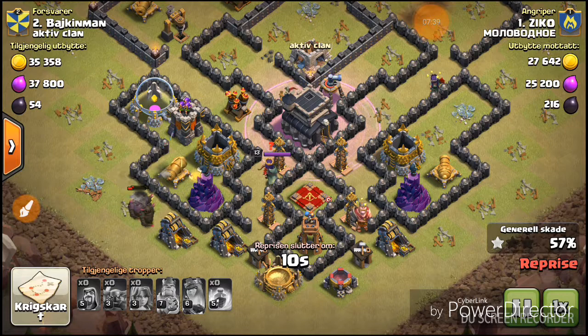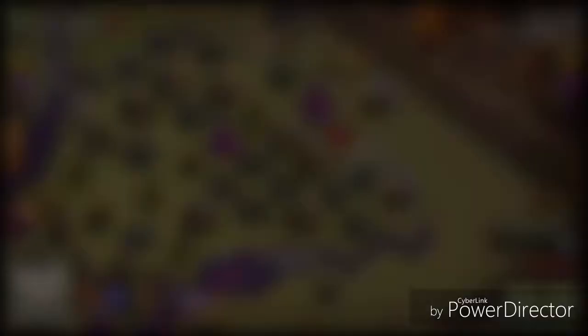In the next replay, this is also from the clan wars. This is a Town Hall 10 who attacked a rushed Town Hall 10, and he's a pretty bad attacker. You can see that he used the King's and Queen's abilities right away.